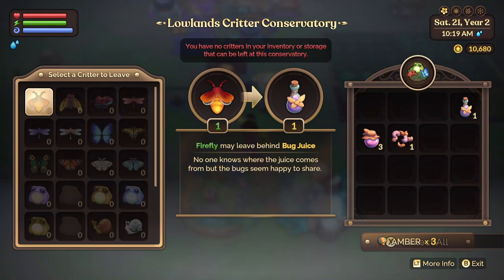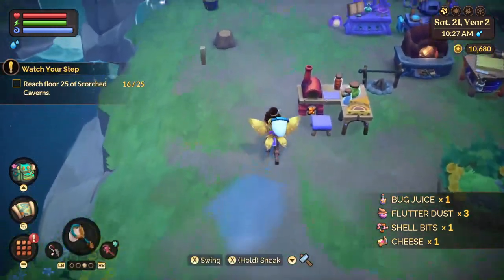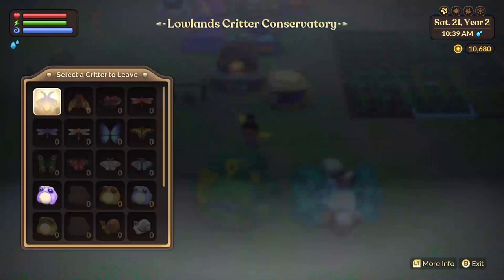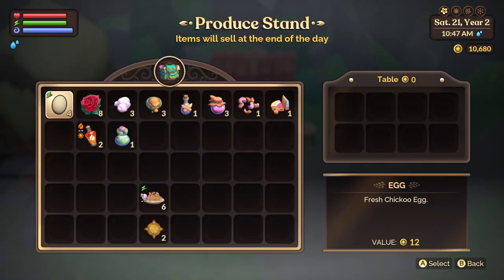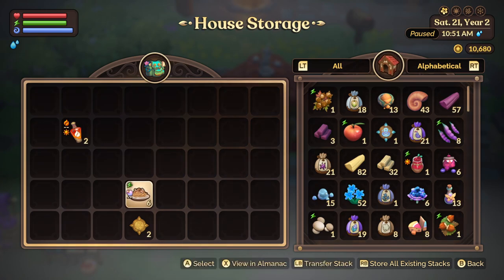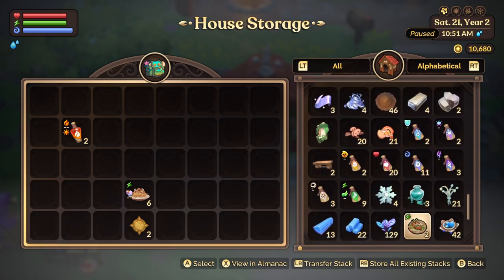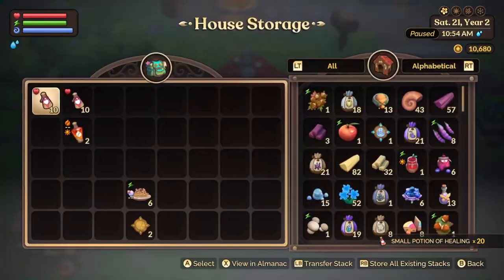Let's get some stuff out of our conservatory. Is our cheese ready? It is! I see a frog — let's get him. Don't get away, froggy. Got him, and we got a frog sweat as well — that is a bonus. We need to take some stuff with us since we're going to the Scorched Caverns and we'll definitely need HP. I really want a big badger HP, but we have not got that, so we gotta work with what we got.